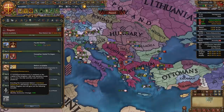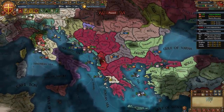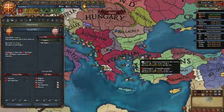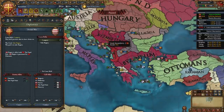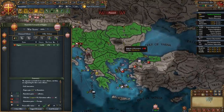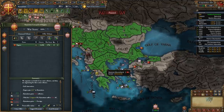For your tier 3 government reform you should take centralized bureaucracy. While you're waiting for truces to expire you can declare on Ragusa. It would be great if the Ottomans would join this war so you can white peace them and reset your truce with them - but in my case they won't join. Either way I'm still going to declare on Ragusa and full annex them. If I was fighting the Ottomans - because they do guarantee Ragusa - I would white peace them to decrease the truce.